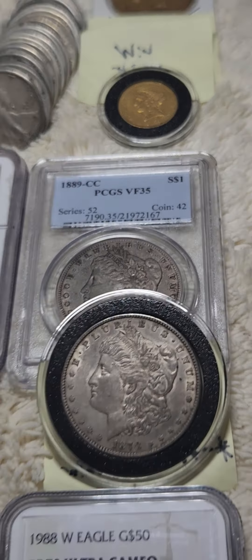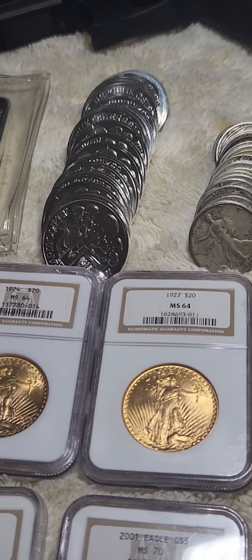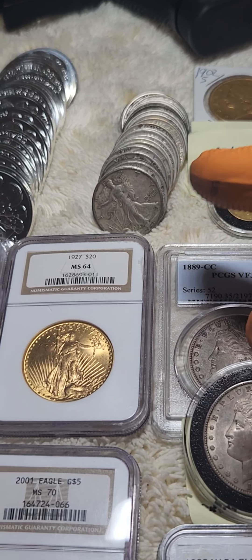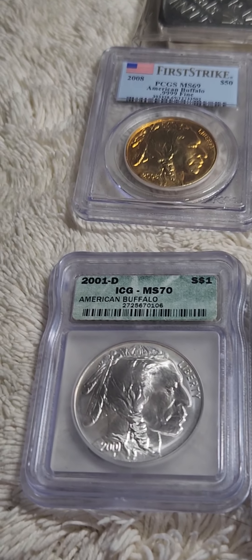The most basic advice is to start by stacking generic silver and reclaim gold — generic rounds. That's the key. The next step is getting into numismatics, whether it's 90% or 40% silver historical coins.